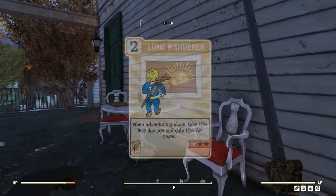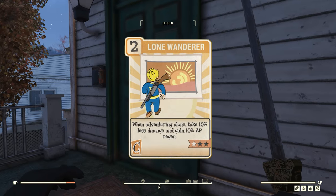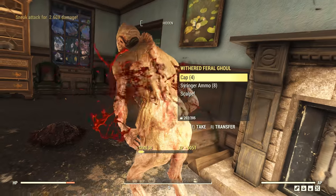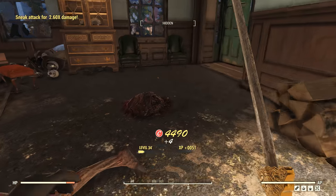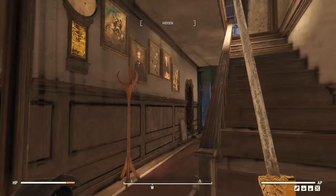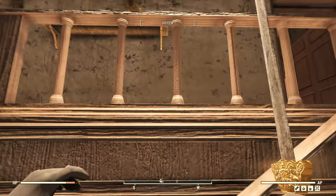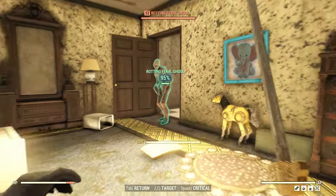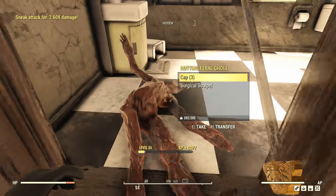Our next Essential perk is Lone Wanderer in Charisma. I used all 4 Charisma points for this one, maxing it out. This means that when travelling alone, you gain 30% Action Point Regen and take 20% less damage. This is a build much more suited to solo play even in a group, so this perk is a real benefit that makes up for not having a team to back you up.